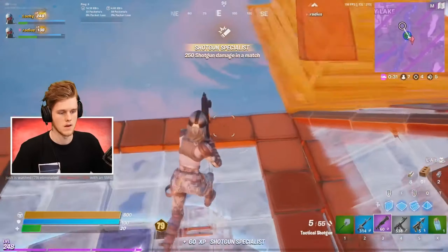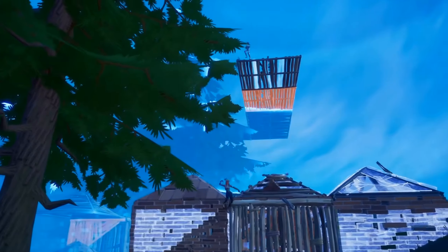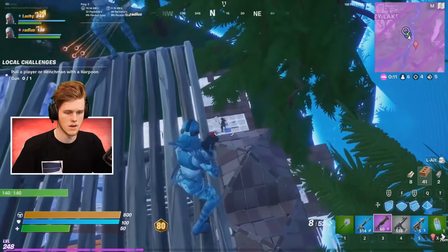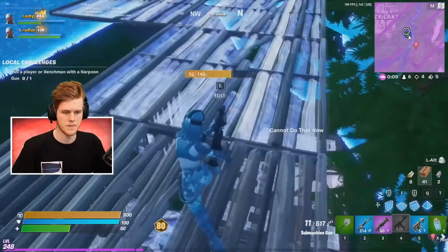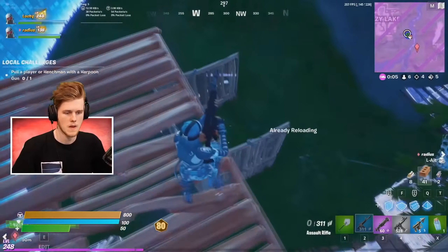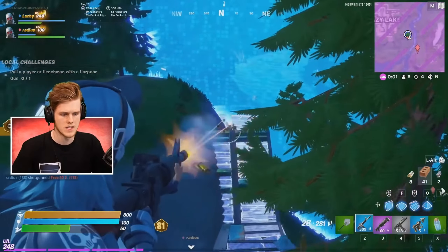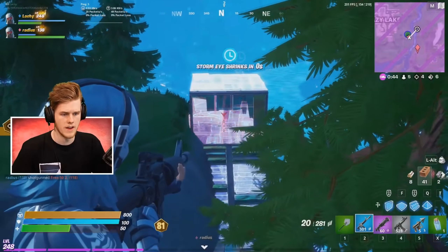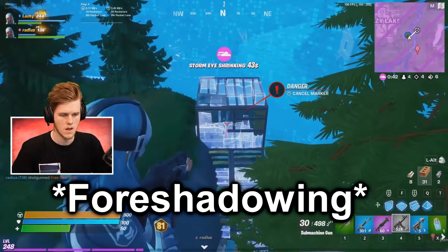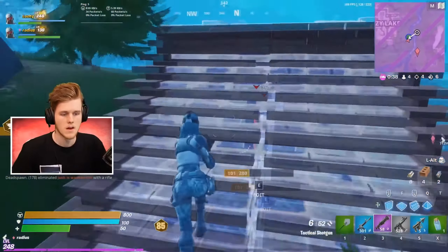The way Fortnite decides what to put into the item shop for different days is dependent on what tabs the item shop has. For example, if the item shop has a special offers tab, then that means there are going to be skins in the item shop for some event that is going on, or there's going to be a skin bundle coming out that day. Something to pay attention to here is that every day the item shop tabs come out 2 hours before the shop resets.